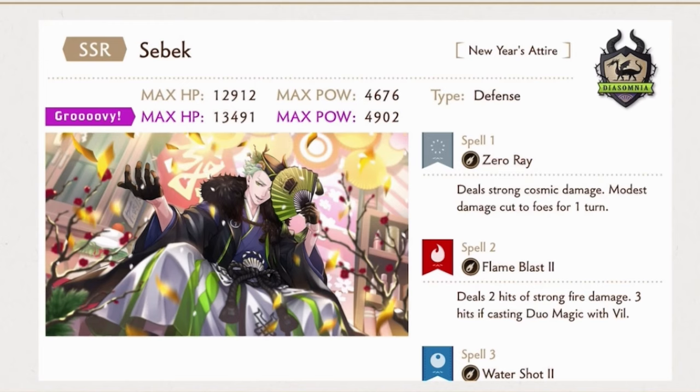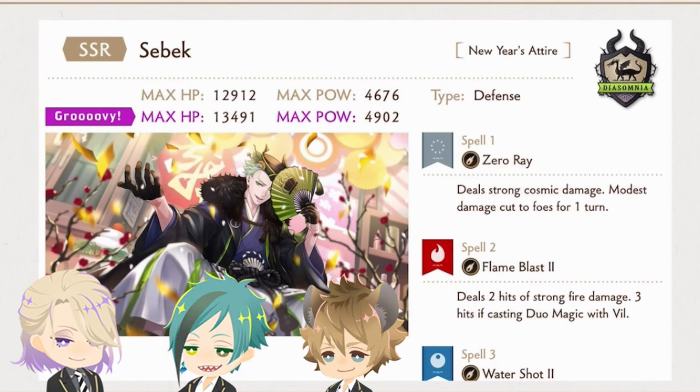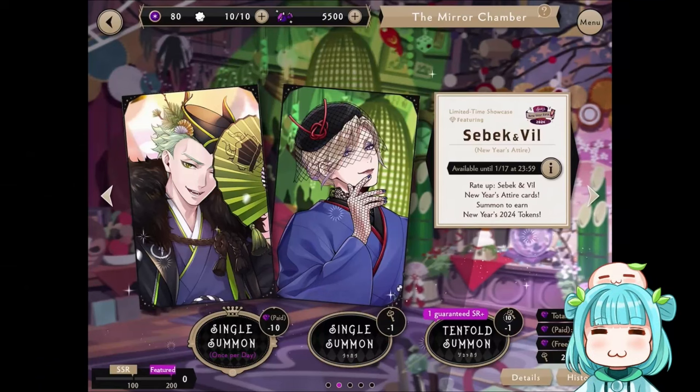For the other EN banner with Sebek and Vitu: Sebek is a defense type card with neutral fire magic, and his duo magic is with Vitu. Sebek's buddies are Ragi, Floyd, and Vitu. Finally, the SR Vitu running with Sebek is an attack type card with water forest magic, and his buddies are Ace and Sebek.